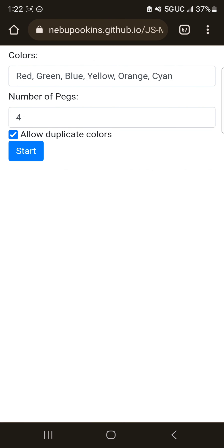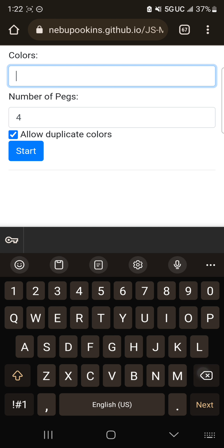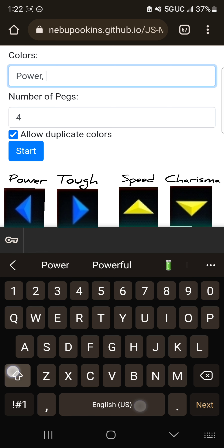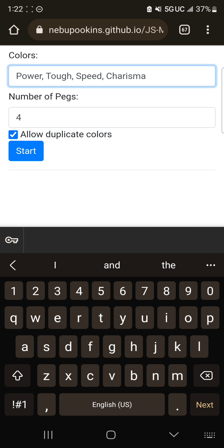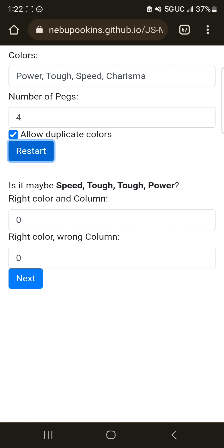So this is what it looks like — it's a very simple sort of website. Right away you're going to have all these colors up here, and you're going to get rid of all of them and change them to the four arrows: power, toughness, speed, and charisma. The number of pegs is already four, so you don't have to worry about that. And allowed duplicate colors is on, so we're good to go.